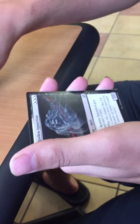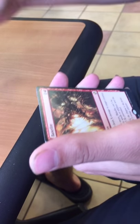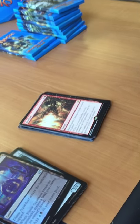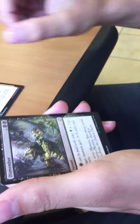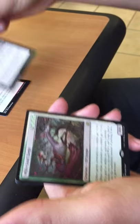Incandescent Soulstoke, Reassembling Skeleton, Restless Apparition. Our rare: Banefire. Foil: cool-looking Nearaquadot. Tajnar Swordsmith, Wrecking Ball, Dismember, and a Wilt-Leaf Liege — not too bad. Our foil: Sphere of the Sun.